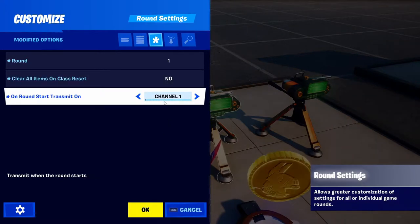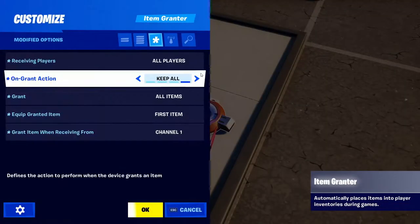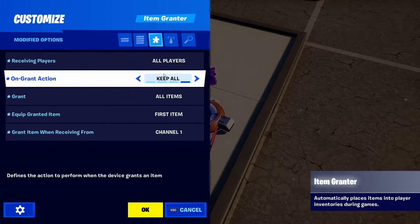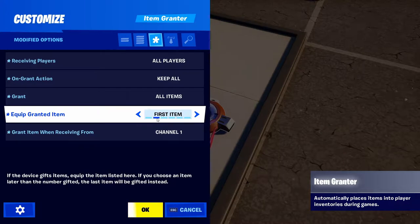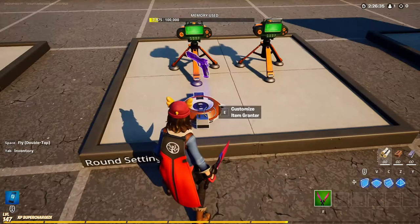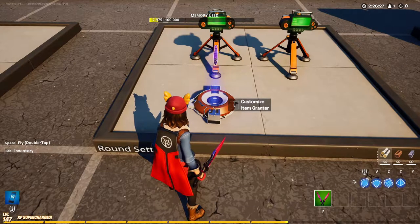For the item grantor, set receiving players to all players, grant action to keep all, grant to all items, equip granted item to first item, and grant item when receiving from channel one. The weapon you grant can really be anything — just make sure you put ammo for that weapon too.